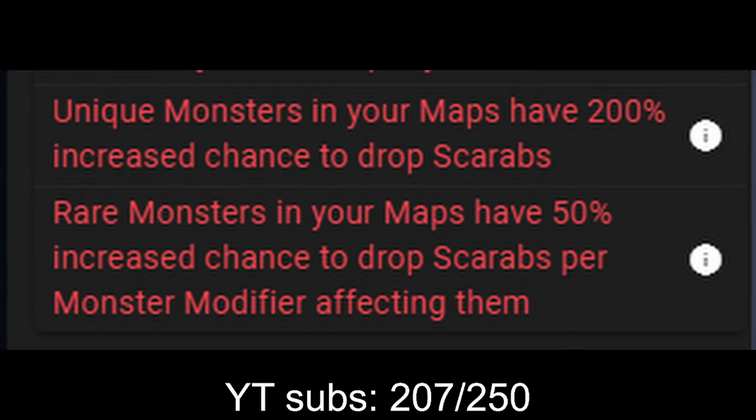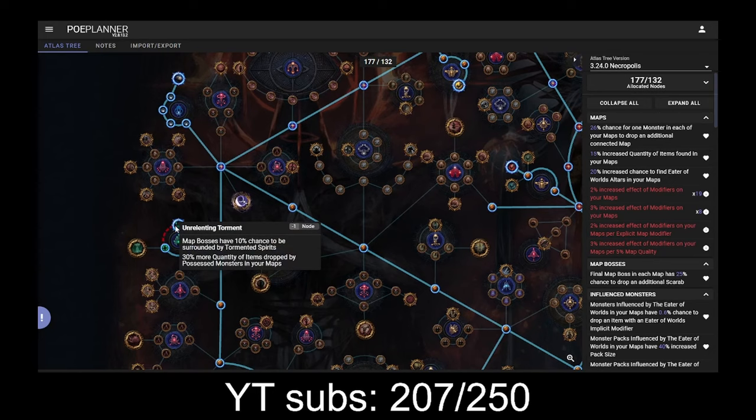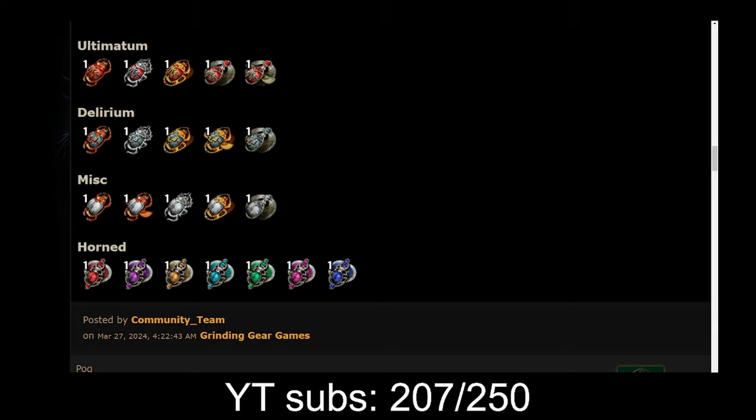Some methods of getting more scarabs include farming unique monsters and rare monsters. They inherently get higher increased item rarity and item quantity bonuses, as well as the node Significant Droves: unique monsters in your maps have 200% increased chance to drop scarabs, and Amplified Artifacts: rare monsters in your maps have 50% increased chance to drop scarabs per monster modifier affecting them. If any unique monster counts for the bonus, then rogue exiles from strongboxes possibly too, and maps with multiple bosses are the best source. But if only the last boss counts, then the keystone Thorough Investigation and Unrelenting Torment might be a great way to boost the loot, as well as the Scarab Horn Scarab of Pandemonium.